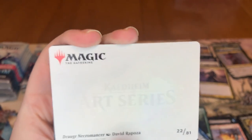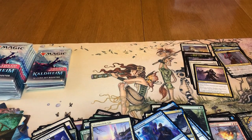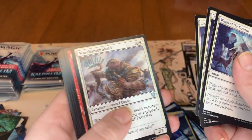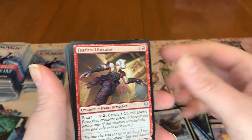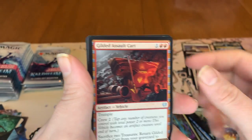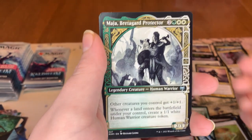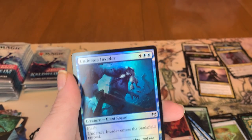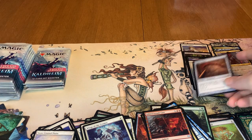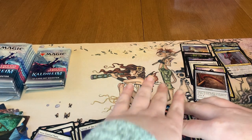Next art card is going to be Jarl the Merciless Necromancer. Sorry about the camera moving. Commons, uncommons. We got a Forging the Tyrant's Sword uncommon. Showdown of the Skalds is a rare. Maja, Bretagard Protector Showcase again. And then Undersea Invader and a Blightstep as a list card. I'm going to take a minute to fix my piles here before stuff gets all messed up.